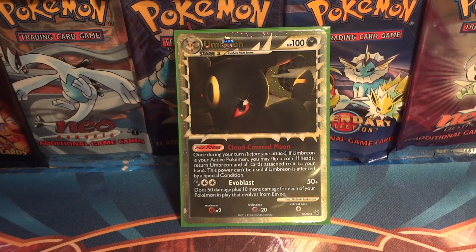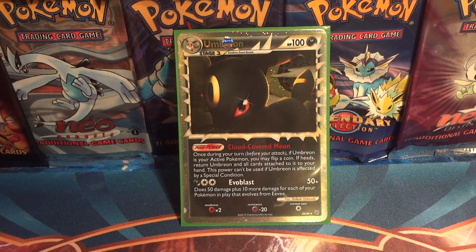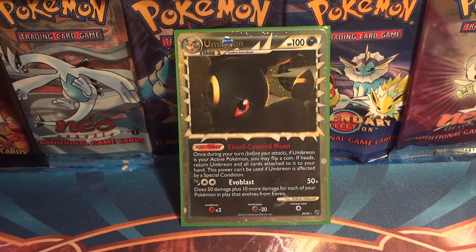Welcome back everyone to the Cat's Meowth and another Featured Friday. This week we're taking a look at Umbreon Prime, another card requested by a viewer. I had a hard time coming up with stuff about this card. Other than it being an Eeveelution and being popular because of that, there's nothing really spectacular about it. It's a good looking card, but TCG-wise it never really worked well with anything else, so it wasn't seen in a lot of decks — certainly not Tier 1 decks.